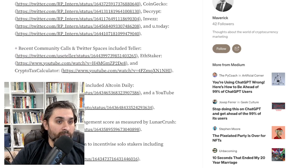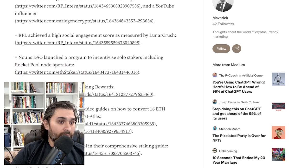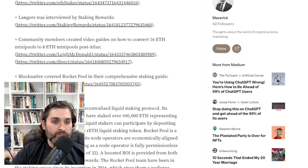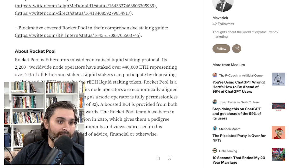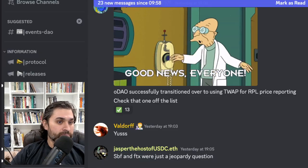Integrations include Arcadia, Teller, State Index Token, dappnode working on LEB8s, and Parallel Protocol. Coinbase joined the oDAO IMC, launched a Uniswap pool. Grants round two with media and marketing included Swiss Capital talking about Rocket Pool, articles from CoinDesk, CoinGecko, Decrypt, and Twitter spaces with Teller, ETH Staker, and Crypto Task Calculator. Videos mentioning Rocket Pool included Altcoin Daily. RPL achieved a high social engagement score as measured by LunarCrush, which is really cool. Block Native covered Rocket Pool in a comprehensive staking guide.